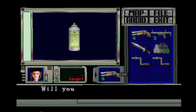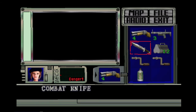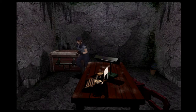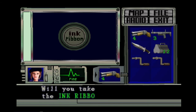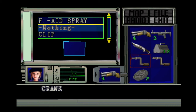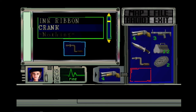Look at that — we don't even need to touch our healing stash in the box. Cool. We don't need that blue herb because that only cures poison.